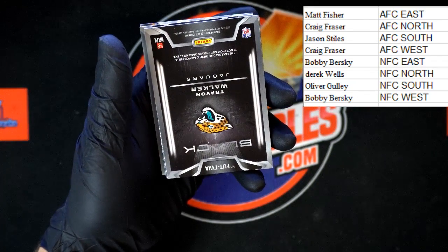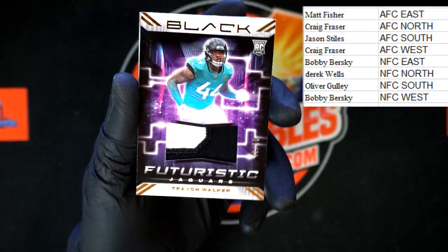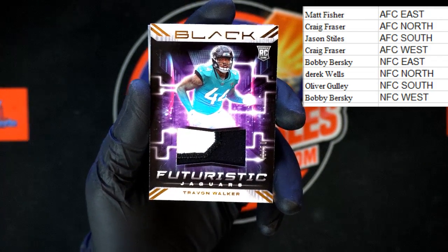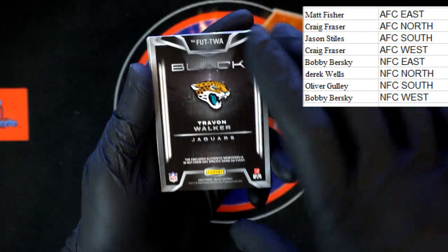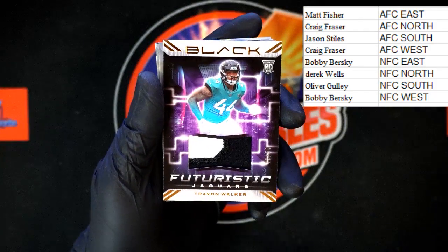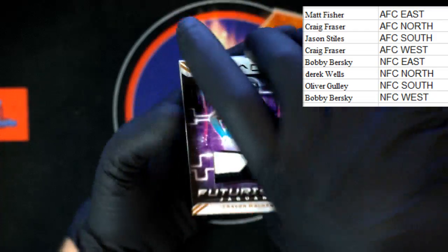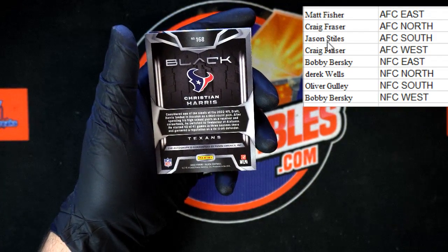And then for the Jags — oh look at that — futuristic Travon Walker, and that one is going to AFC South, that'll be Jason S right there. Let's check and see if that's got a number on the back. Oh, it's on the side — there it is, it kind of blends in. 42 of 50. Let's mark off Jason S with AFC South.